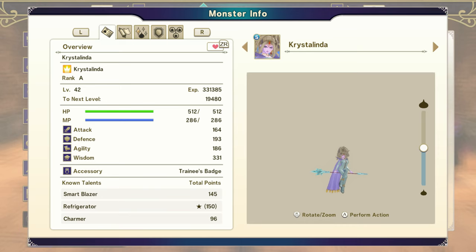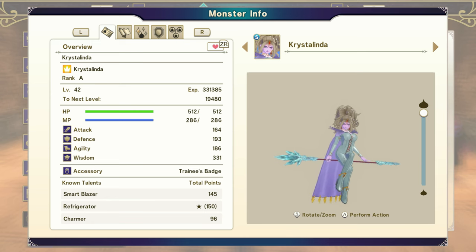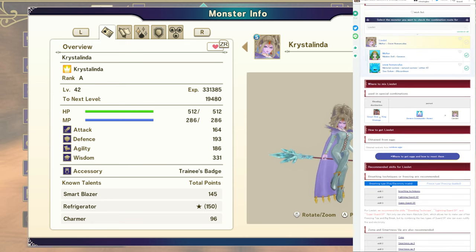Looking at her stats, you can see 331 wisdom — incredibly stacked. We're going to pull up the display capture. As always, the website we're using is a Japanese wiki guide created for the game. I use it with Chrome and it auto-translates everything. I'm not sure if you can do that with Firefox or other browsers, but this is linked in the description. Obviously the names are a little bit off, but regardless, let's jump in.